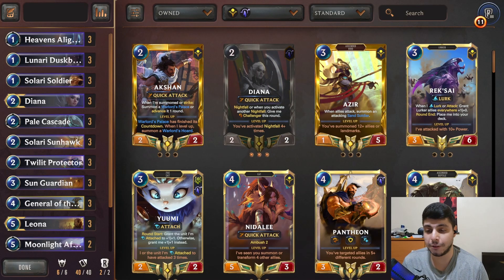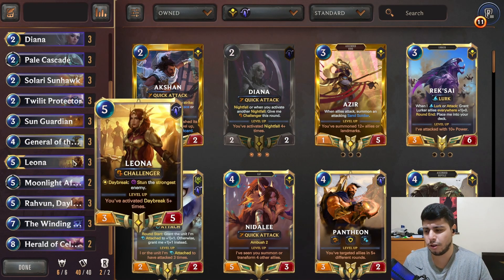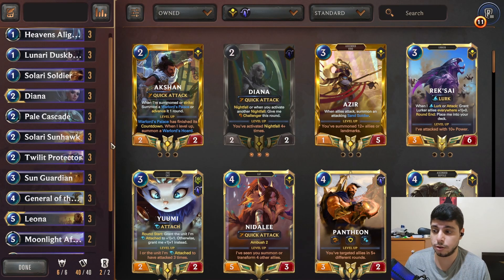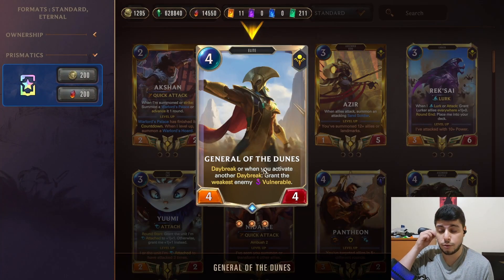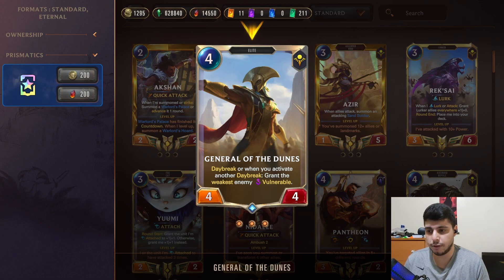Hello everyone, today we are going to play a Daybreak Leona Diana deck. This is an old archetype that kind of died off after a lot of nerfs, but now we have two new cards. We have General of the Dunes, which lets you put vulnerable on the opponent's units every time you activate Daybreak. This is extremely useful because you're playing a mid-range deck with a lot of buff units.